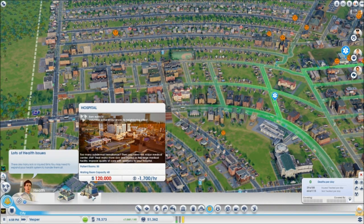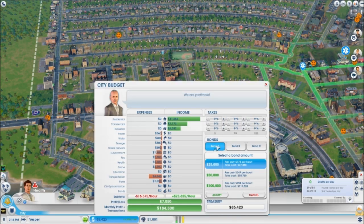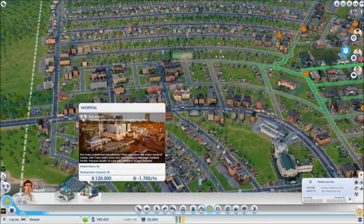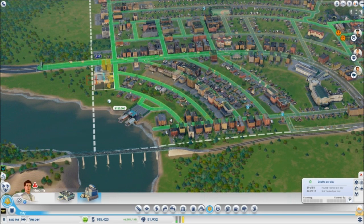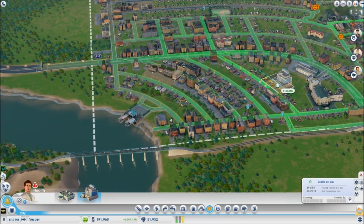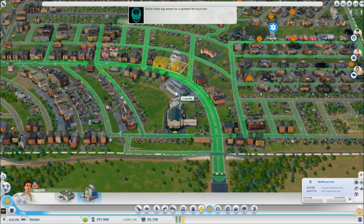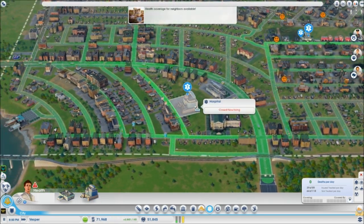The thing we need to do is get a hospital — $120,000. We should be able to take a loan out. I paid off all my loans already, so I have up to $300,000. Let's go ahead and do a $100,000 loan. There we go, now we can purchase ourselves a hospital. We're going to need a good spot to place this because it's going to have some things that go with it — we'll go for it right about there.